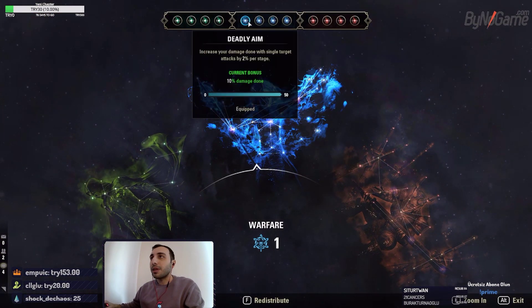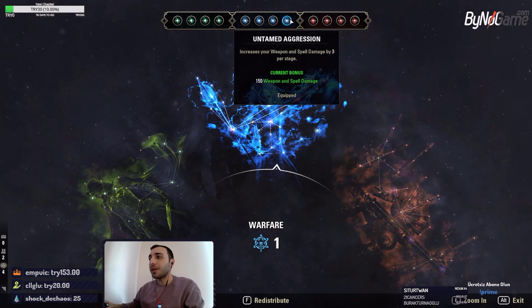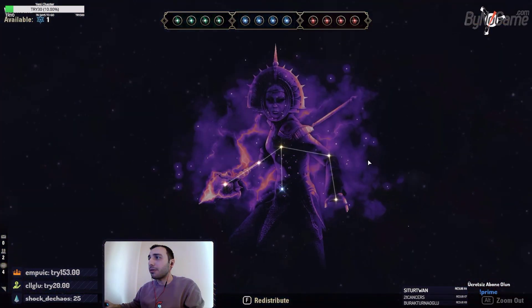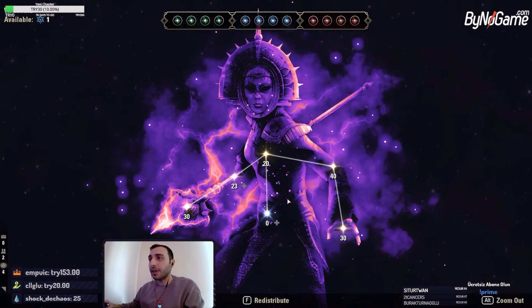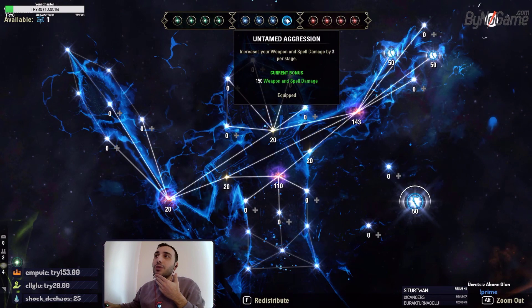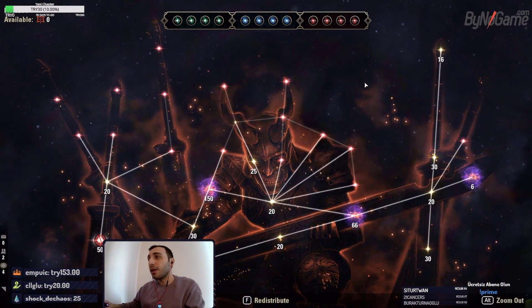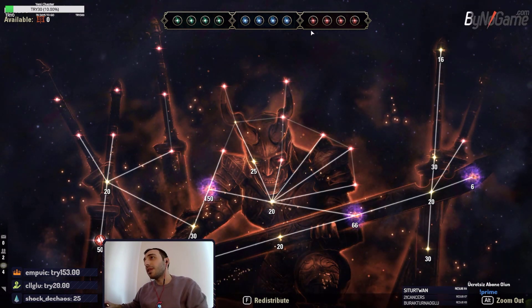For Champion Points, the green tree doesn't matter much. I have Deadly Aim, Ironclad, Master at Arms, and Untamed Aggression. The other points are all filled up. Untamed Aggression can be changed, but I picked it because weapon damage or spell damage also gives you a lot of healing power. It's the most efficient CP in my opinion.